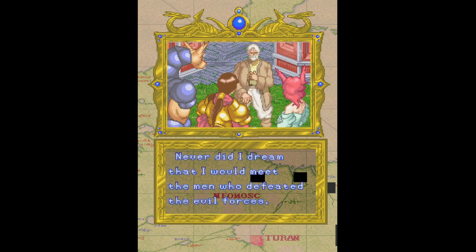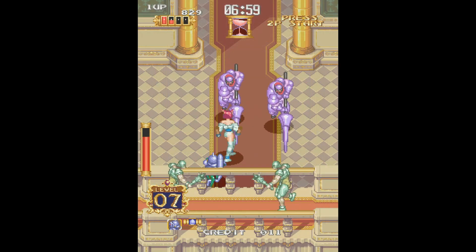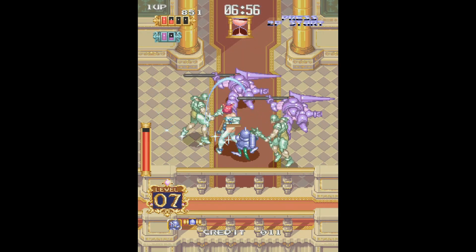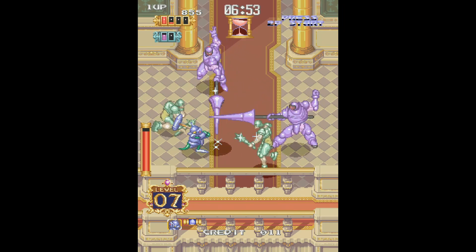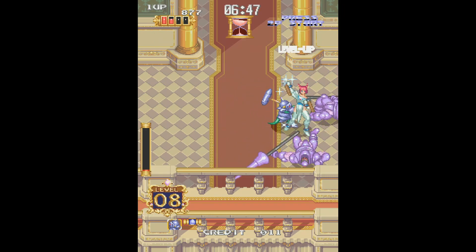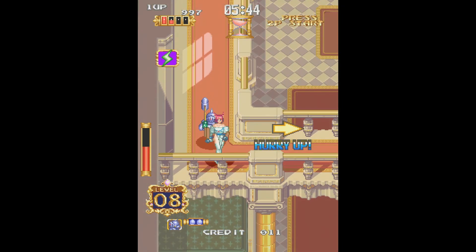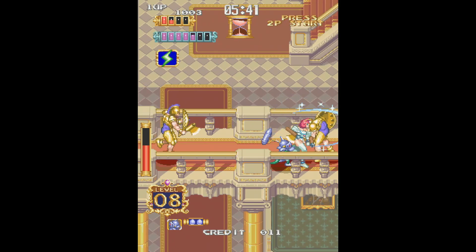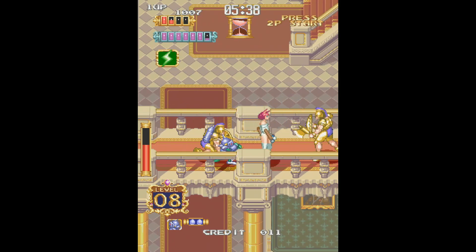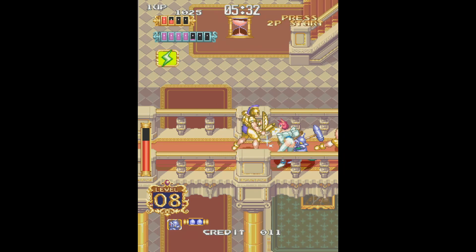There aren't a ton of RPG games in arcades; some of the Dungeons and Dragons stuff on CPS2 has those elements, but it is a rarer thing. As far as emulation is concerned, it runs near perfect. You'll see those little black windows in the background — a couple of really minor graphical elements are just missing, but it affects nothing gameplay-wise. That map screen has a few visual blips, but collecting this PCB is not cheap, so you'll probably just tolerate those in emulation.